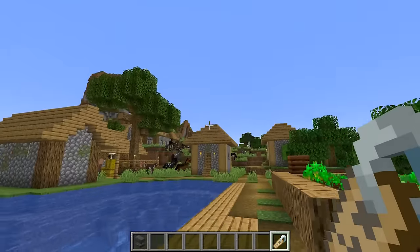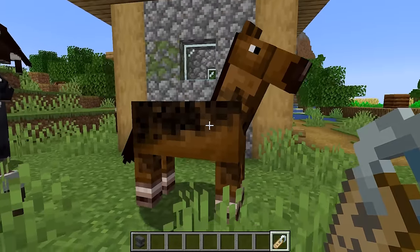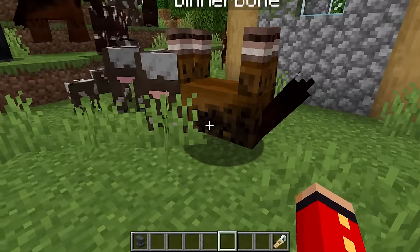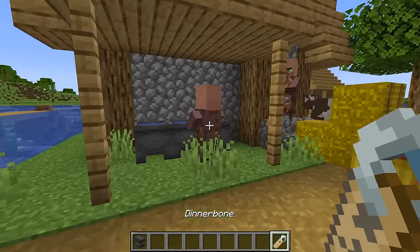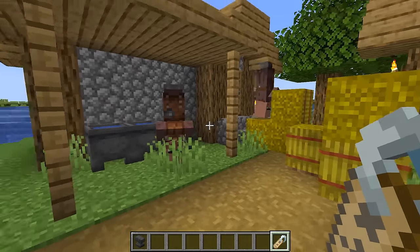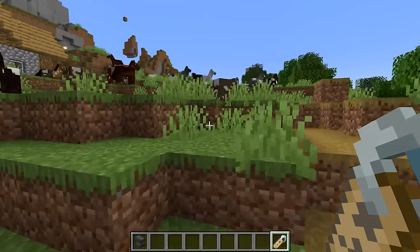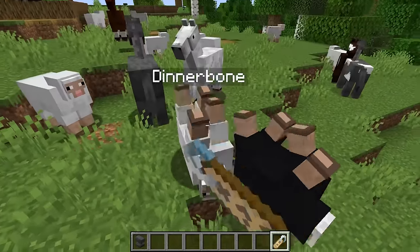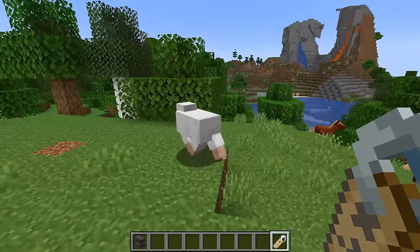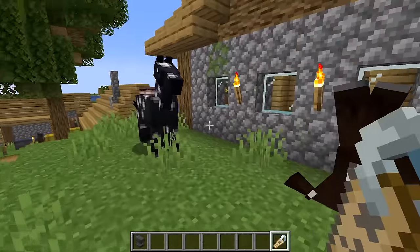And once you have this magical name tag, all you need to do is go to a mob and give them the name. We're going to try this in 3, 2, 1 — boom. As you can see, the horse is literally upside down. Let's just give this name tag to literally all the villagers and also all the other mobs around the village. There you go, Mr. Cow — you are now upside down. Mr. Sheep, come here. You're now upside down just like the rest of them. And we're going to continue doing this to every single mob inside the village.